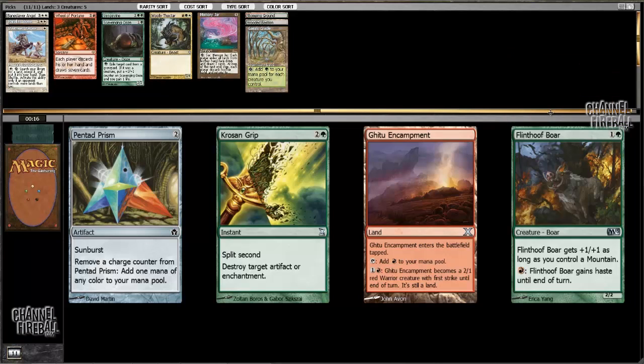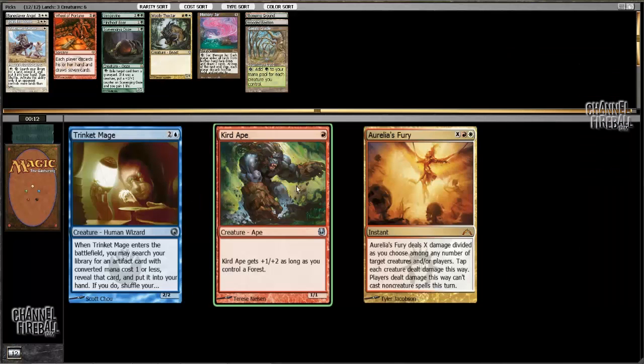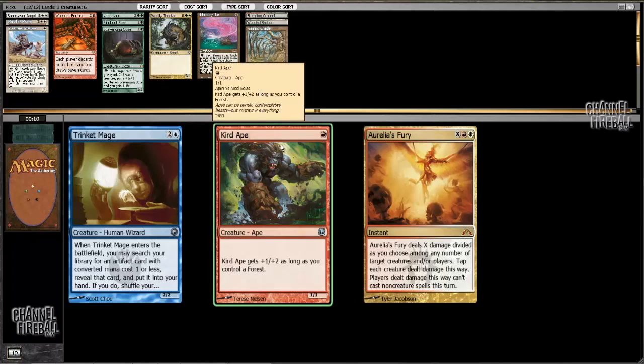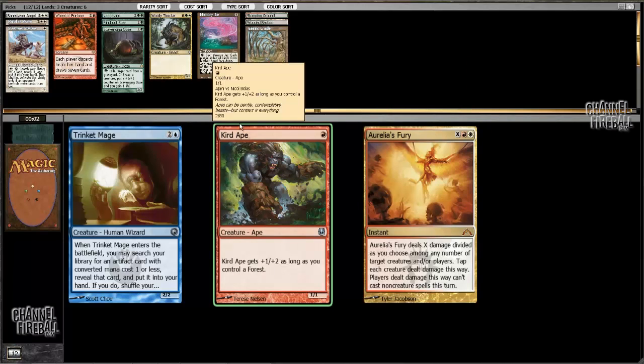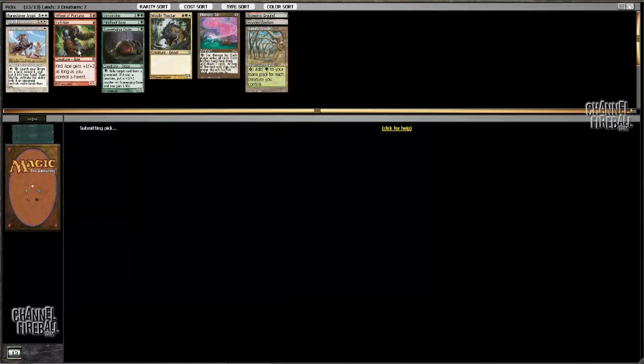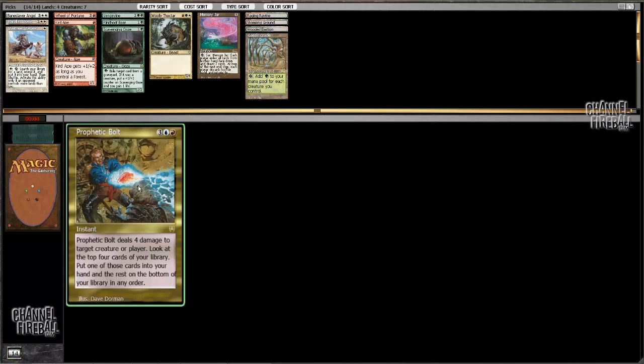Now I can definitely take this Flinthoof Boar, which I'm glad came back. And, wow, this Curd Ape came back too — this deck is real. Borlias's Fury would be nice in a Cradle deck as well, obviously, if you get Red, White, and... that's tough, but I'm gonna take the Curd Ape because I need early creatures. And I'm gonna take Raging Ravine here — I'll probably end up playing that card.